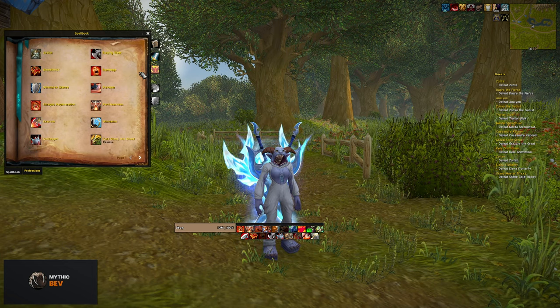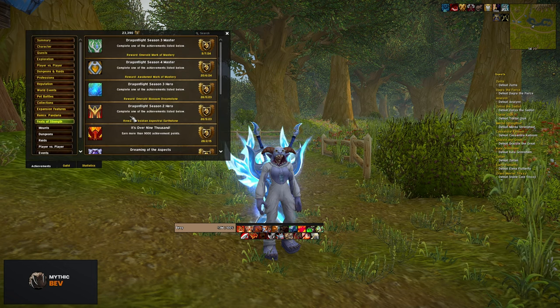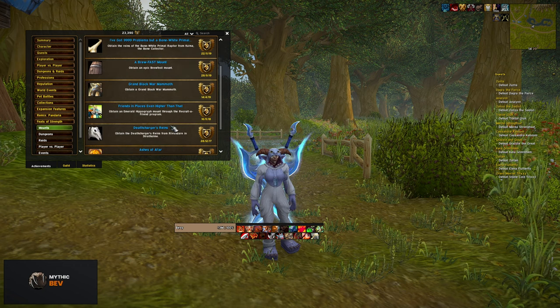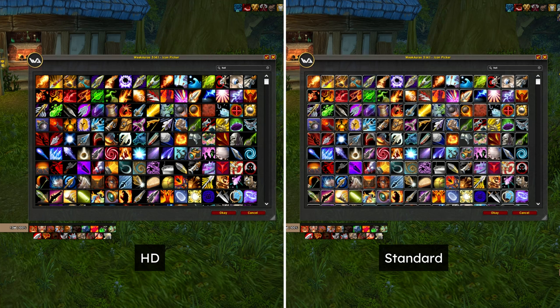There are some icons that aren't updated, but I haven't seen any of the old ones even after playing with these for a few days. This also applies to all types of icons — those on your action bars, in your spellbook, bag, achievements tab, collection tab, basically everything. Even the icons that are used in other addons like WeakAuras, BigWigs, or OmniCD. You can really see the difference here if you are used to looking at the old icons inside of WeakAuras.